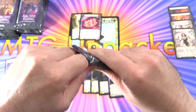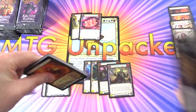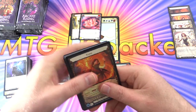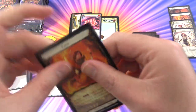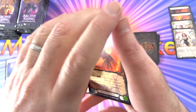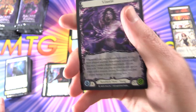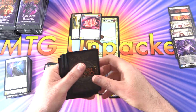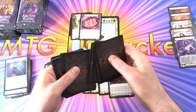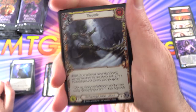Two Super Rares so far. I don't think we got any Majestic, Legendary, or Fabled last time through — I'd have to re-review the video. We've got Kano and Visceri — holy cow, that's striking. There are probably about a dozen heroes in each set, so it'll be cool seeing what they can do.